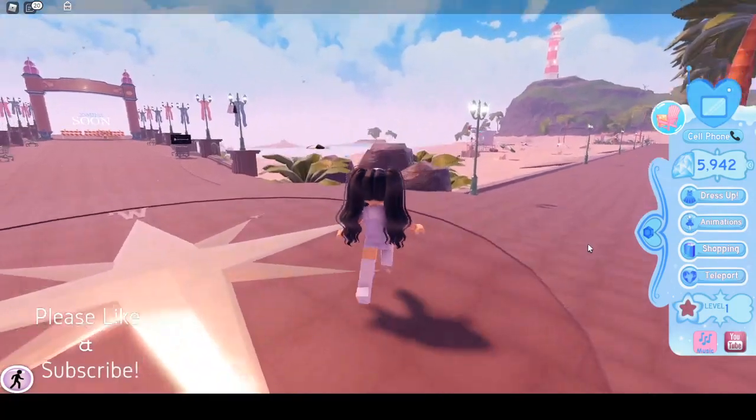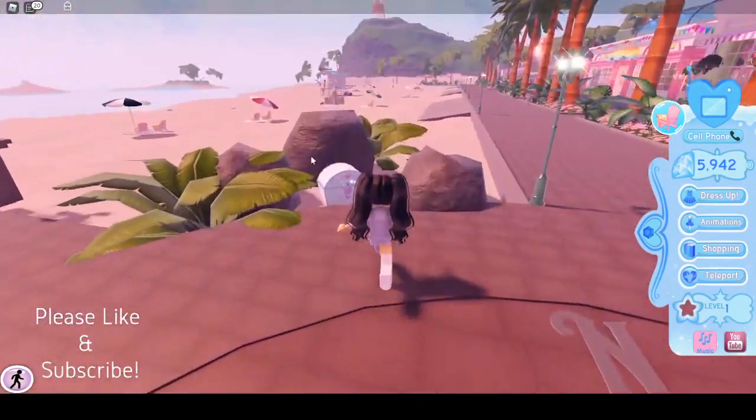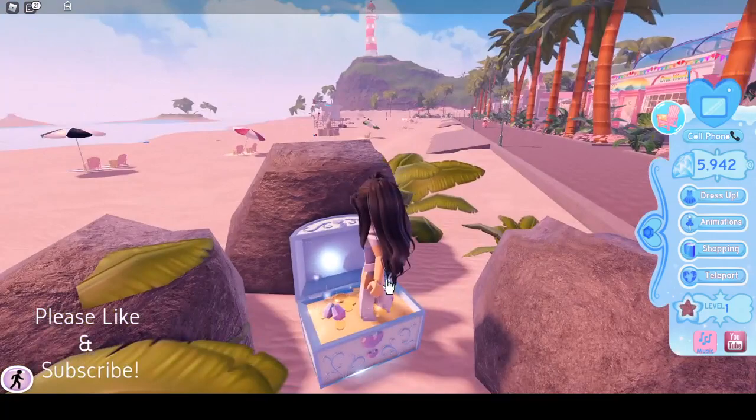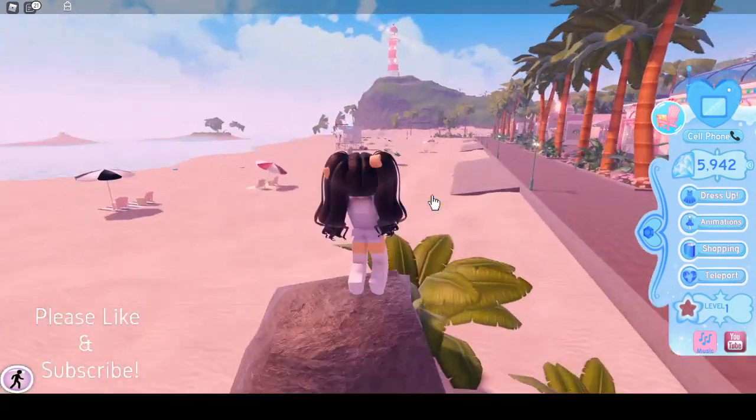So from this giant compass area, the first chest is right here. We're going to click on it, and we got an American flag accessory.